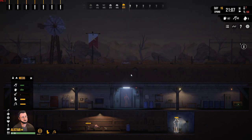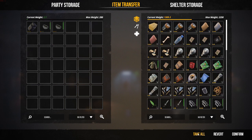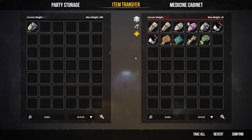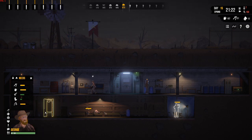Our guys are coming back from their expedition and coming back into the shelter. Let's see what lovely stuff they've brought back. We've got a bit of recycling stuff — not a huge amount. Remember, click the food tab, take all. Click the medicine tab, take all.